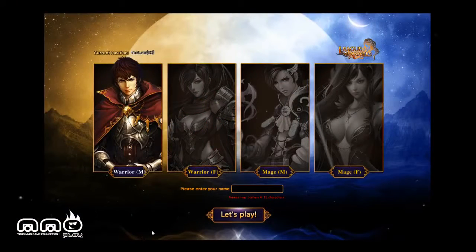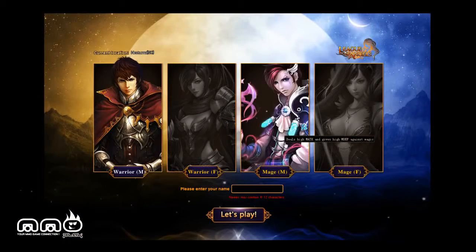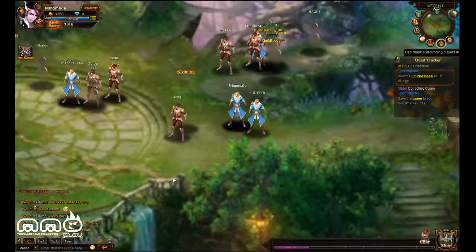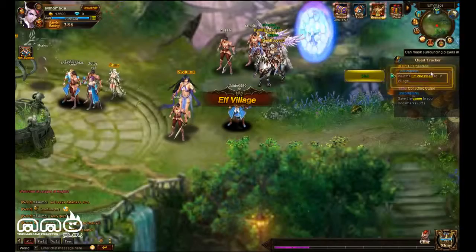Just going to finish the last boss right here, and you can see there are four classes to choose from. Actually, there's two classes in male or female, so you got the fighter or the mage. No priest, no rogue, nothing like that right now. It's still in beta, so you never know. I'm going to pick a male mage and get right in the game.